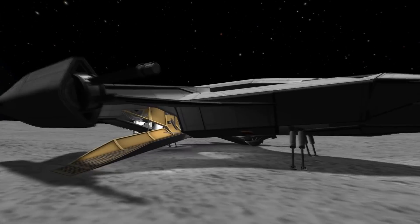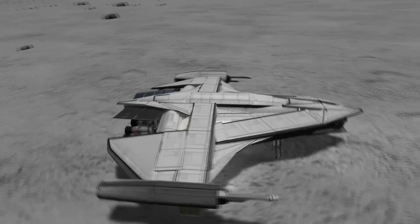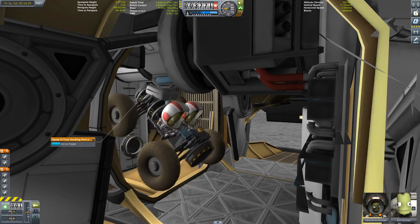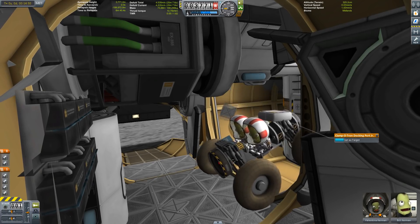Let's see what we have here. We have cargo ramps to get on and off this thing, we have some drills so we can replenish our fuel, some refineries inside, and we also have a small rover that already destroyed its solar panel and docked again.